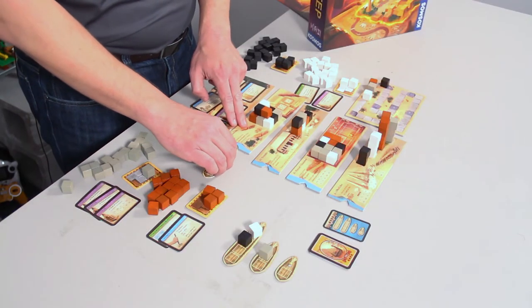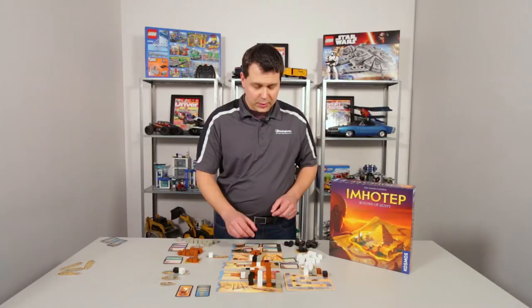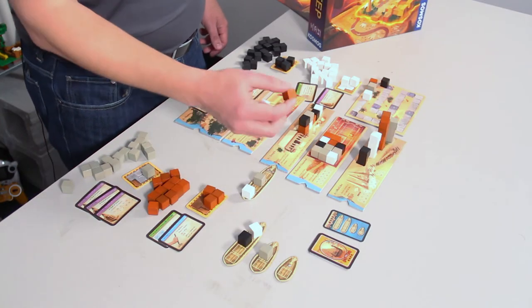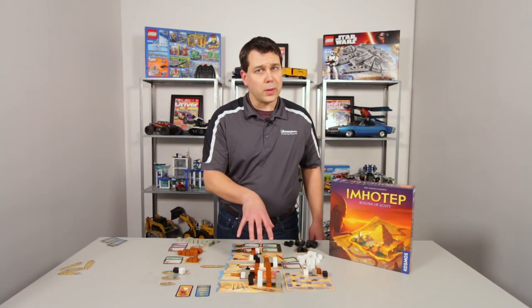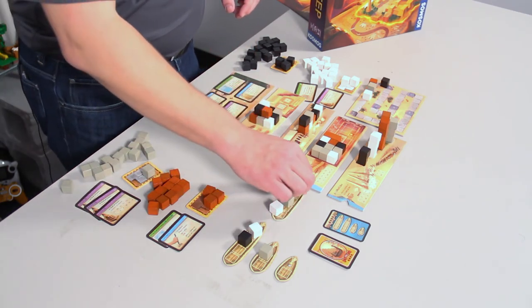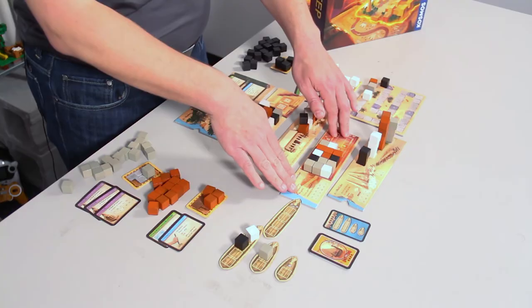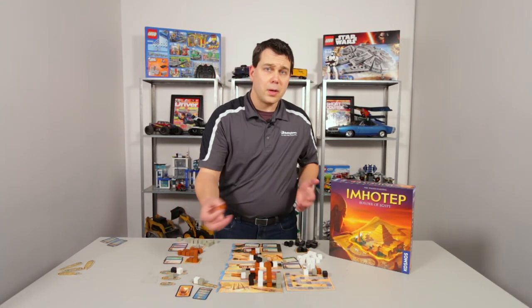If you ship it to the pyramids, you simply place the first player's stone on each spot where it belongs, and the higher up you go, the more points they'll be worth. If you ship it to the temple, you simply take the first one and go left to right — any cubes you can see from above get you points. If you ship it to the burial chamber, in a similar fashion you just place it first to last, and you're trying to make large groupings of your same color. And finally, if you ship it to the obelisks, you just stack it on top and try to get the highest.